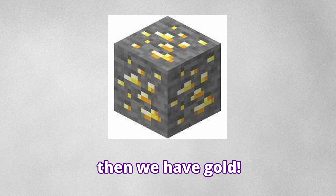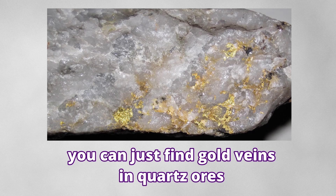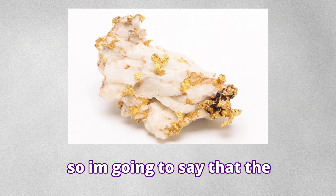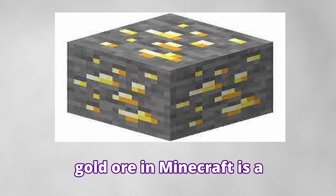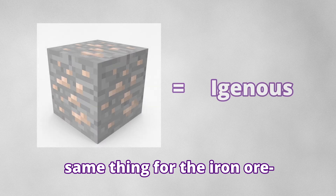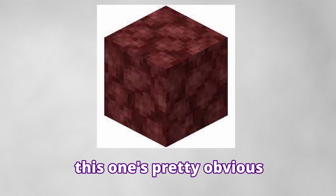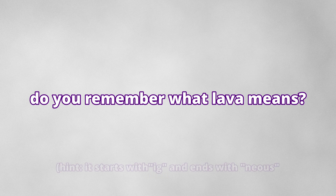Then we have Gold Ore. I'm going to say quartz, because you can find gold veins in quartz ore, and I think that looks cool. So I'm going to say that Gold Ore in Minecraft is a quartz gold ore, which means it's an igneous ore. Same thing for Iron Ore, but it's not in the quartz. Netherrack — this one's pretty obvious. It's in the land of lava, and lava means igneous. I'm thinking it's igneous.